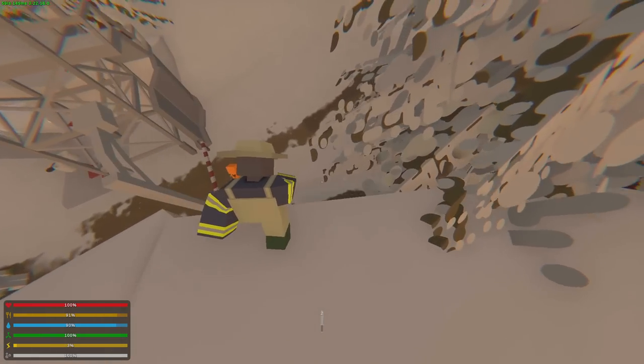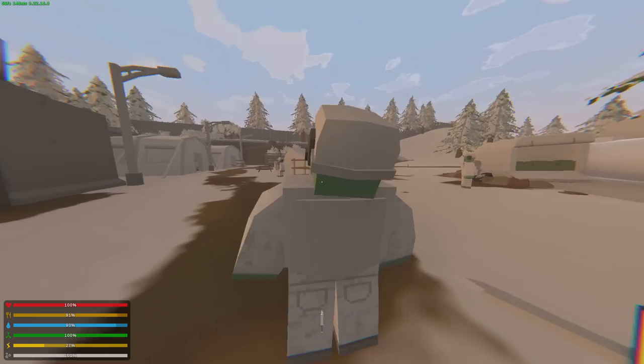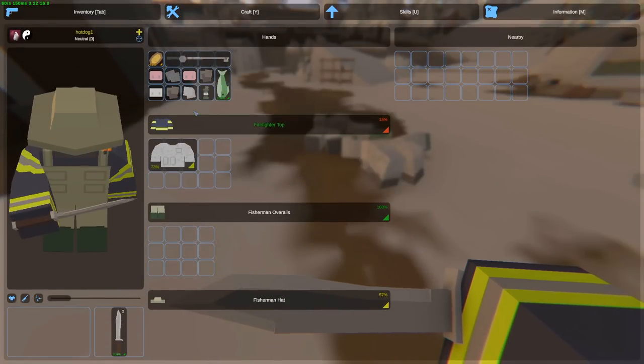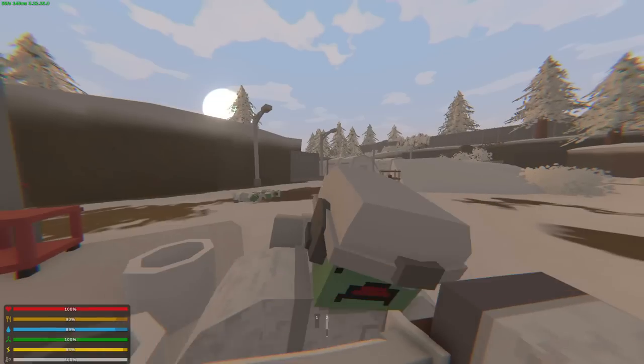Here we'll get ourselves a military shirt — we'll switch that. We'll salvage this flashbang, jerry can, and flashlight. I'm gonna pick up everything and salvage what's not useful. We'll get ourselves a better knife. We can put the salvage into metal sheets, and we can stack cloth into rope. If we hit these, we can get ammo, and I'm pretty sure we can get weapons as well.